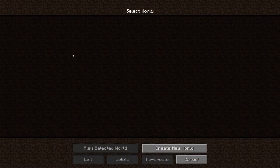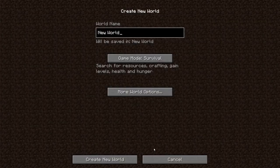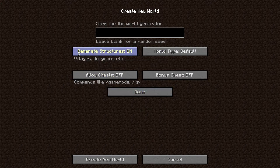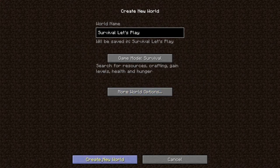So with all that said, let's create a new world. We'll call it Survival Let's Play, game mode survival, more world options: generate structures on, world type default, no bonus chest, allow cheats off. I will not recreate the world once I get it — I will play with what I get. That is the hard part of surviving.